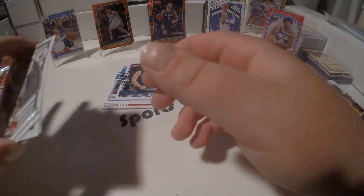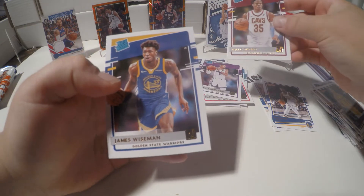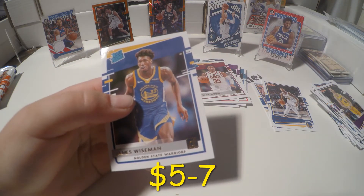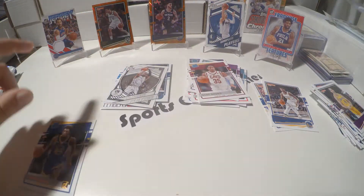This is our stack — Kyrie. And James Wiseman! Nice card right there. I'll add a thick sleeve for that one. We really do need that LaMelo though — not too solid as of right now. We'll knock Brook Lopez off the stand and put Wiseman up there.